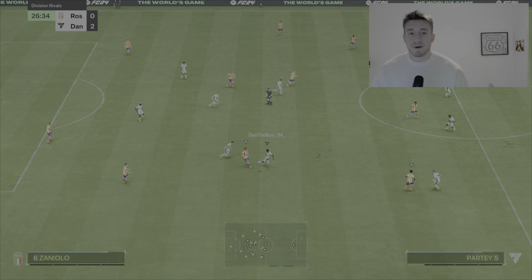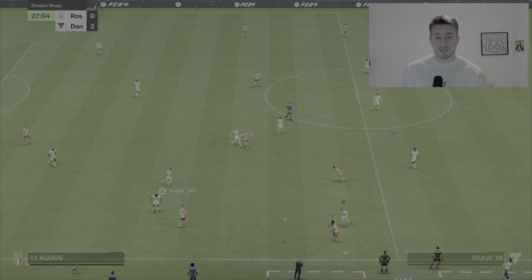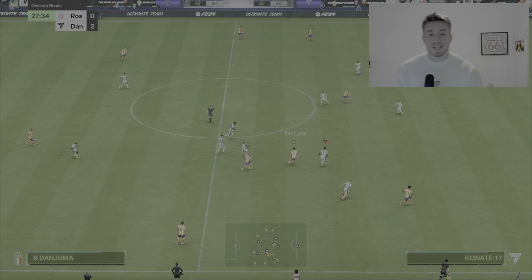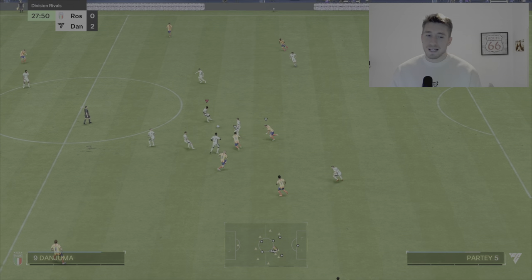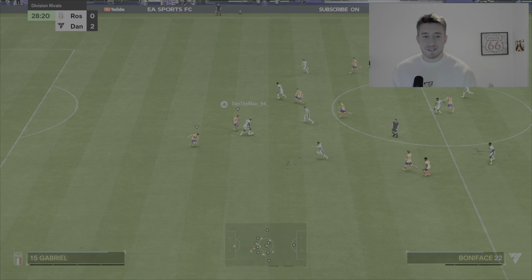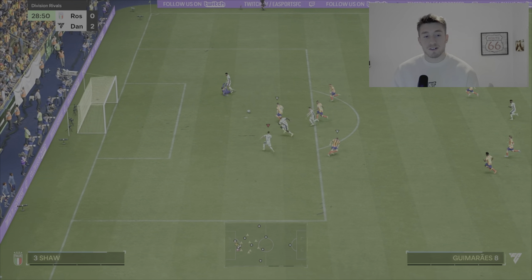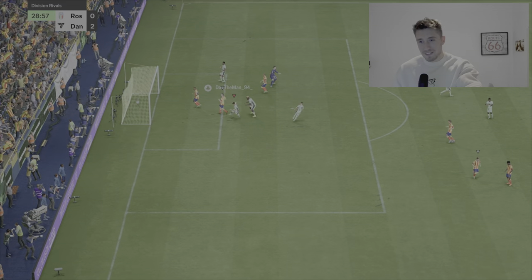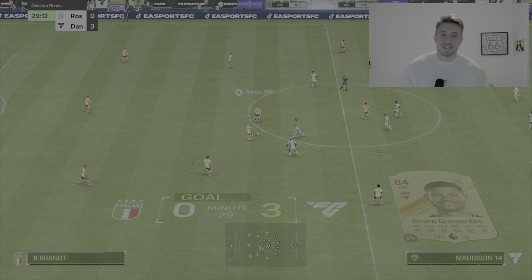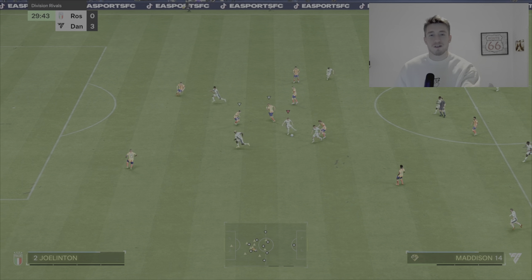Two chances that he probably should have put in the back of the net, or at least troubled the goalkeeper a little bit better — they were pretty much straight at the keeper, which is a bit of a shame. Let's see if we can get the ball up to him again. I do enjoy playing co-op people — their defending just never seems to be up to scratch. That's a really, really good ball from him; his passing is pretty good on the card. Unfortunately I did want that to go to Boniface, but it just passed over to an empty net.